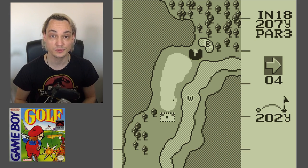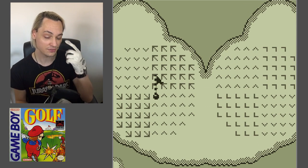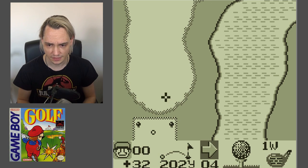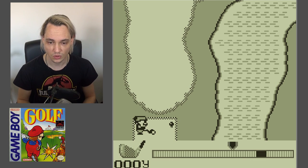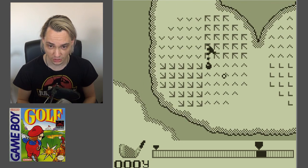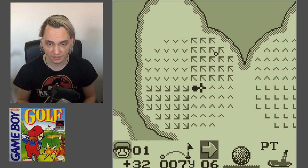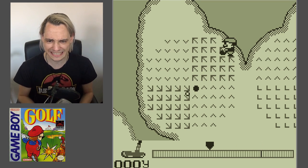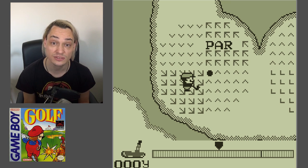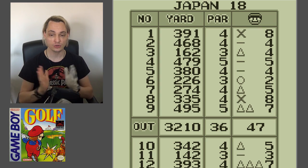The final hole, number 18. What I like about this one is that the green is shaped like a kitty cat — look, those are the ears, and on her left eye she's got a flag and she's got no right eye. It's a poor kitty. Some kind of wind here — I'm going to use my iron one. It's looking good — not so good anymore. Maybe we can still have a birdie if we don't mess things up. Hole out! Well said, little chibi Mario.